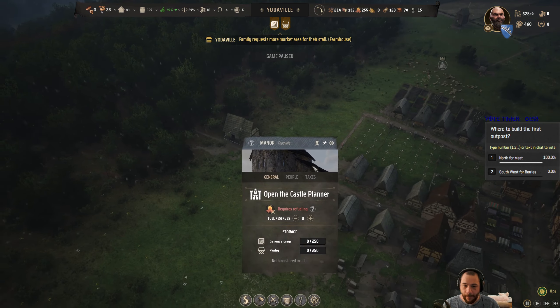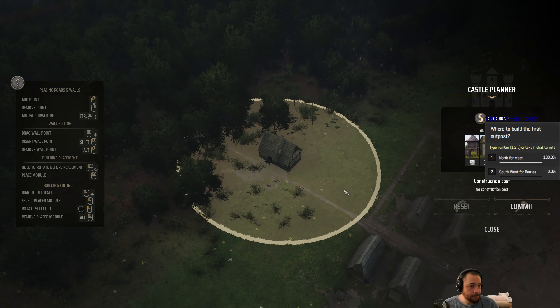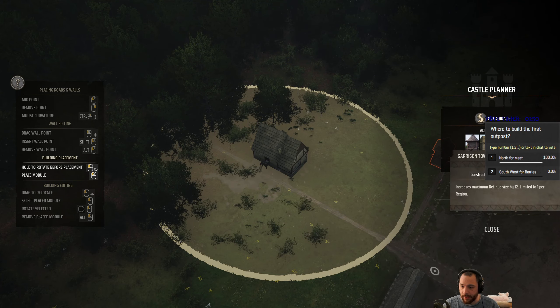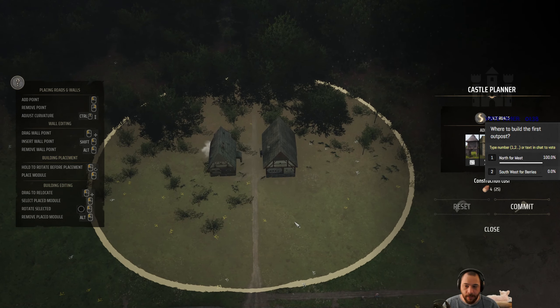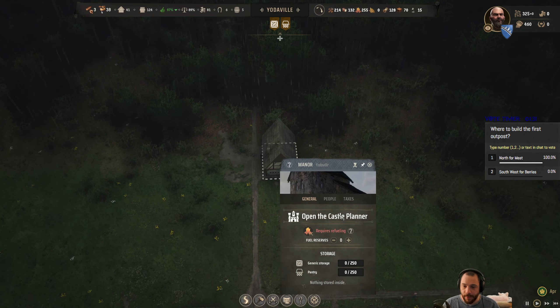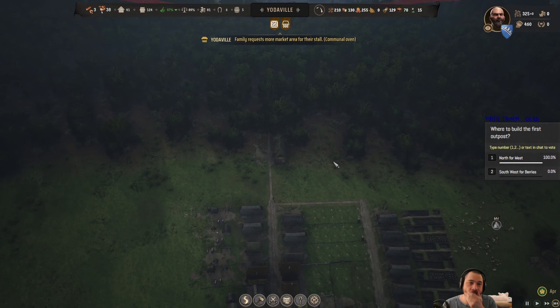Here is the manor. Once the manor is built, you can always open the castle planner and add to it. You can say — now that I'm a little wealthier — I'm going to add a tax office or a garrison tower or something. Tax offices aren't implemented yet, but across the street I'll build a tax office for my manor. But I don't have a lot of planks — that's what I'm really limited on.